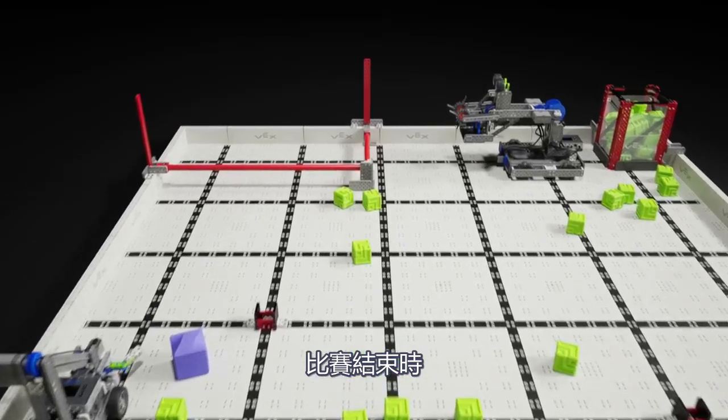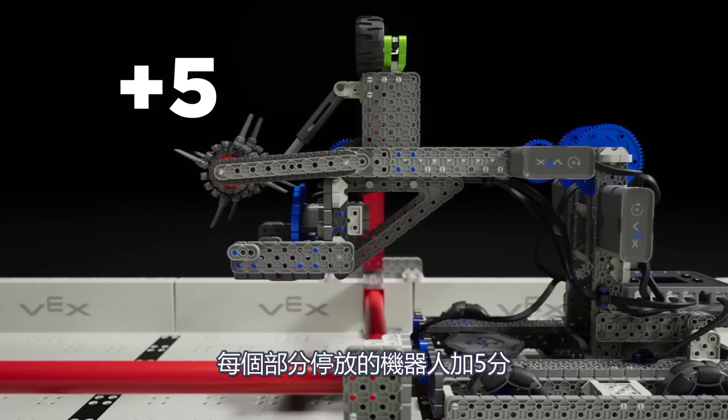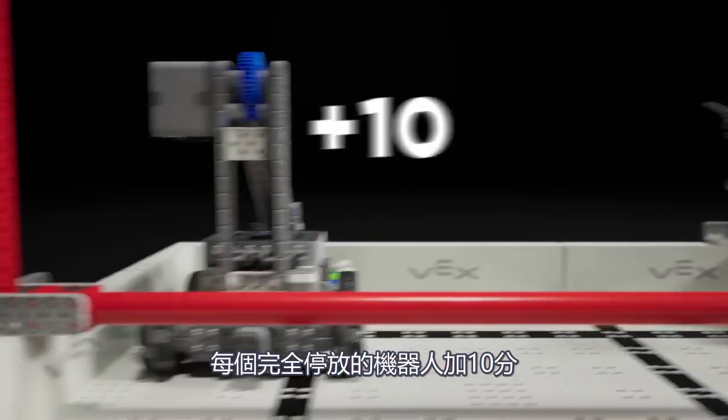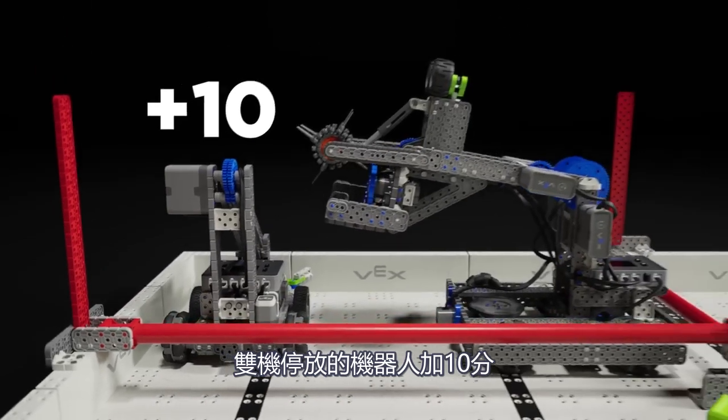At the end of the match, robots can attempt to park in the supply zone. Five points for each partially parked robot, 10 for each fully parked robot, and a 10 point bonus for double parking.